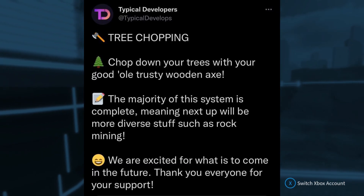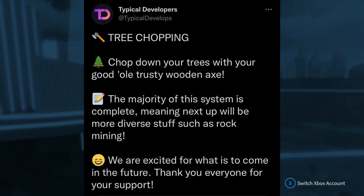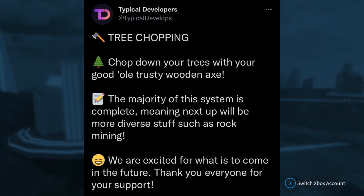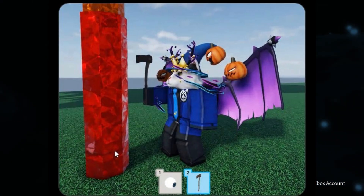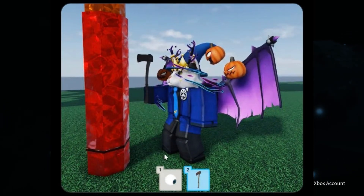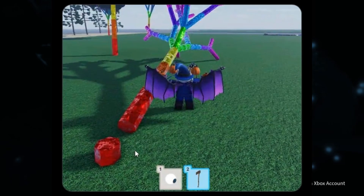Over on Twitter, they say: tree chopping — chop down your tree with your good old rusty wooden axe. The majority of this system is complete, meaning next up will be diverse stuff such as rock mining. In the video you can see Hoofer chopping down a tree with the wooden rusty axe — the faded line gets darker and darker until the tree is chopped down. Zooming in on the tree, it looks like crystals, so this rainbow tree is actually like a rainbow crystal tree, which looks pretty epic.